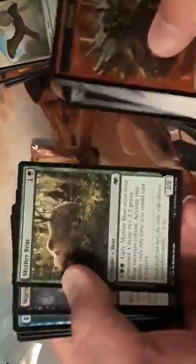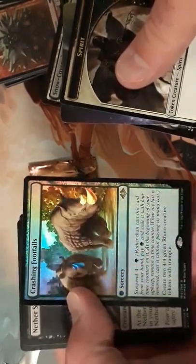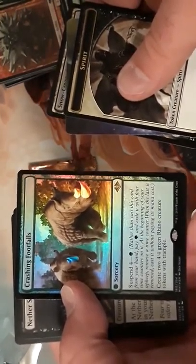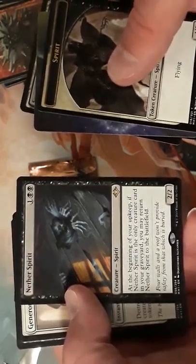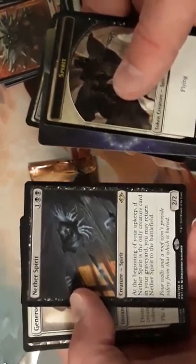Mother Bear, the Witch, Eye Light, Goblin War Party again, and Wall of a Thousand Cuts — we've seen a lot of these commons across multiple packs. We got a Spirit full-art token and a snow-covered Swamp. A foil rare — Crashing Footfalls, sorry — you get to put in two Rhinos. Neither Spirit: at the beginning of your upkeep you may return it from your graveyard to the battlefield, which is good.